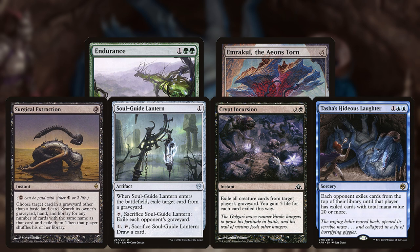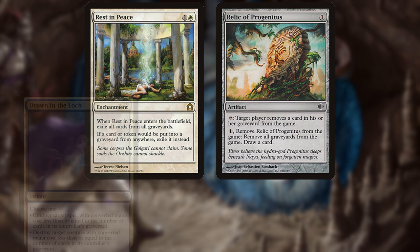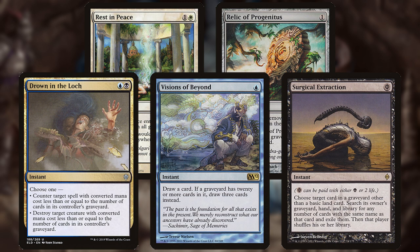Depending on which you use, you may not hit all the cards. It can be correct to bring in cards like Rest in Peace or Relic of Regenitus against mills specifically to turn off Drown, Visions, and Surgical, since those cards are so important.